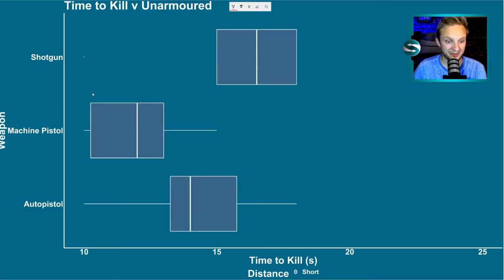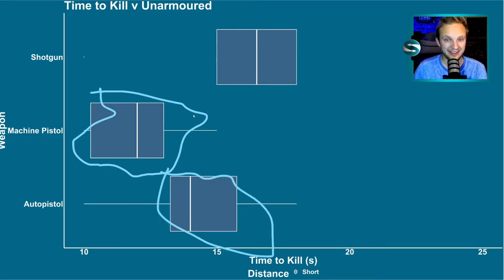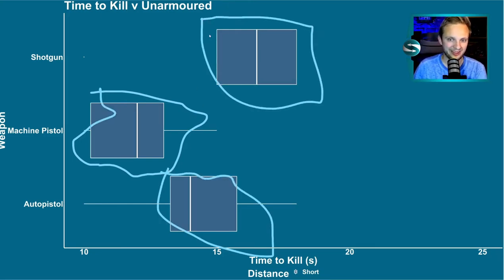Over the short range, let's zoom in and have a look. Again at short range, the machine pistol definitely wins out. Even the auto pistol is now better than our previous favourite, the shotgun. So for unarmoured targets, the machine pistol is the definite winner — those extra shots and quicker fire time are really helping do more damage.